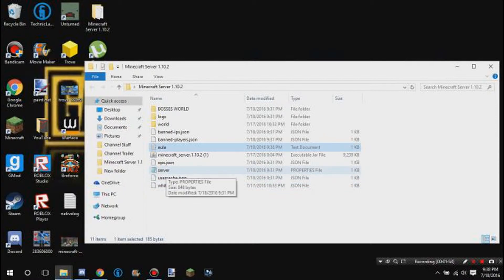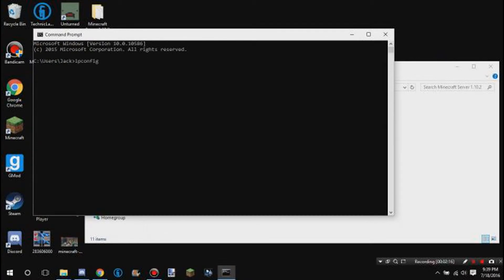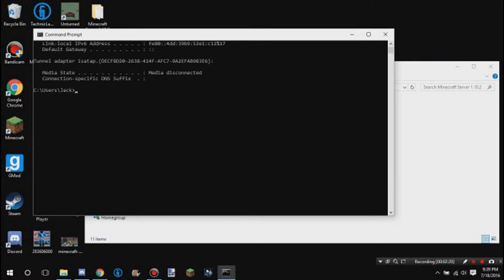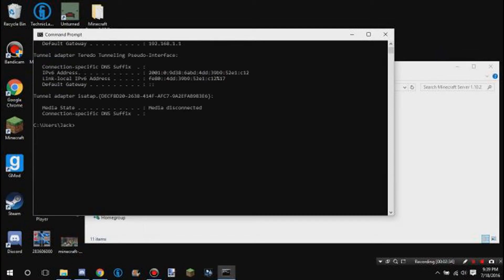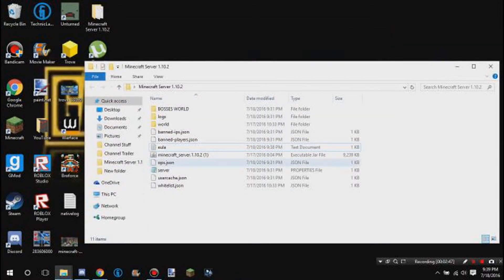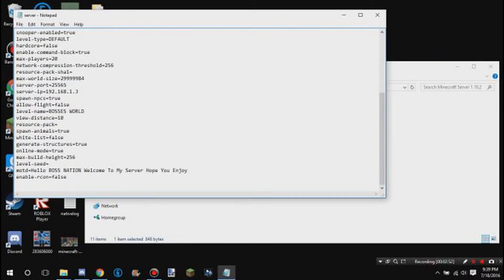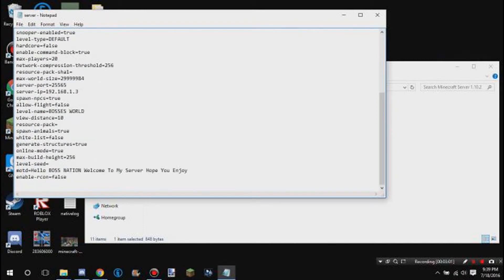After that, you want to right-click on the desktop and go to Command Prompt. Type in 'ipconfig' and hit Enter — I'm not going to show you because it's kind of private. It will show you an IPv4 address. You want to copy that with Ctrl+C, then exit out of Command Prompt.